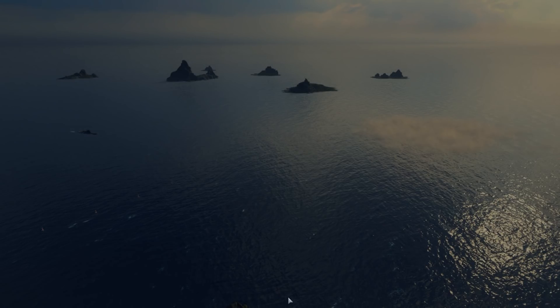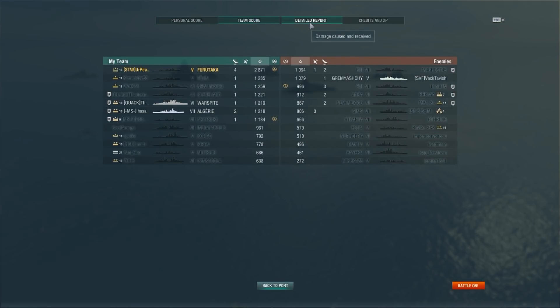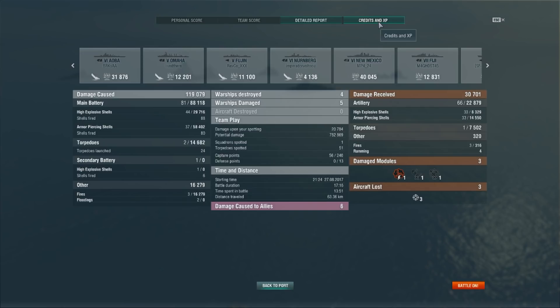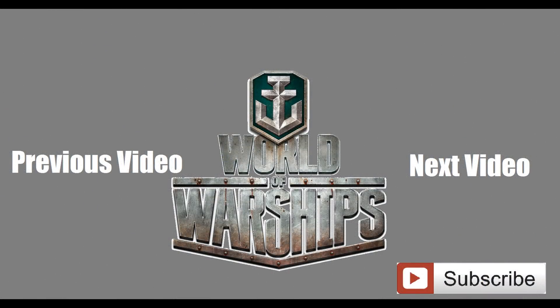So 119,000 damage at Tier 5 in a Tier 7 match with 4 kills — dev strike, confederate, high caliber — 8,831 XP with a base XP of 2,871. I would say that was a carry, with only 16,000 damage done in fires. Overall, Furutaka is not a bad ship to play through and grind. The stock hull grind is definitely painful, but she gets better as she goes. Anyway, I'm your Peacekeeper — like, comment, subscribe, and thank you for watching.